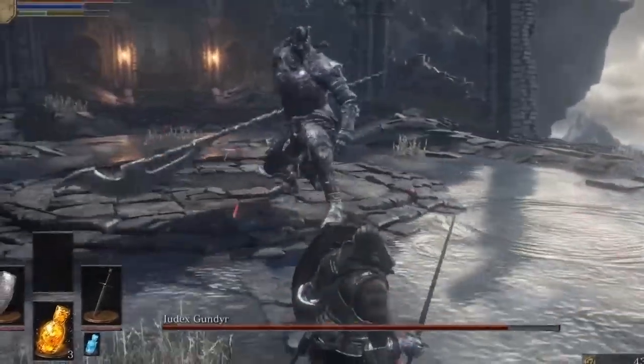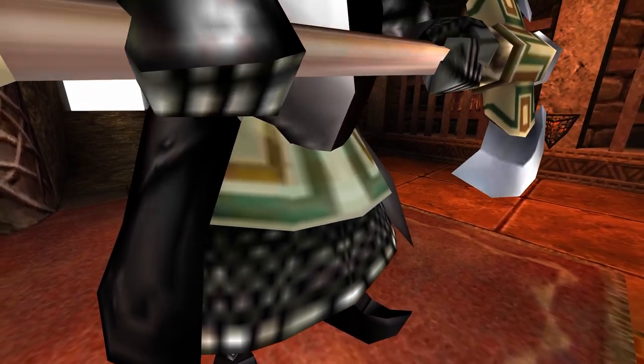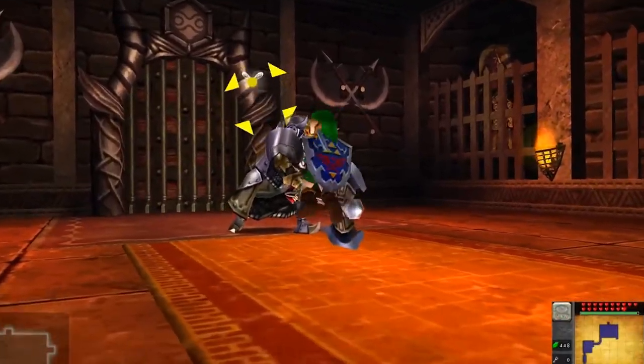Of all the giant, powerful, armor-clad enemies in video games, the two-handed, axe-wielding metallic giants named Iron Knuckles are some of the most memorable. From their presentation to their fight mechanics, they're one of the most intimidating enemies out there.